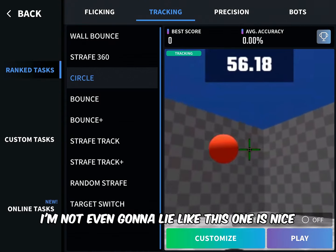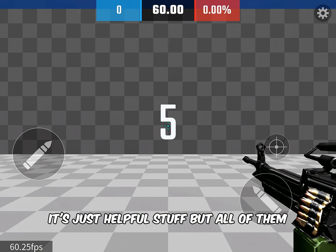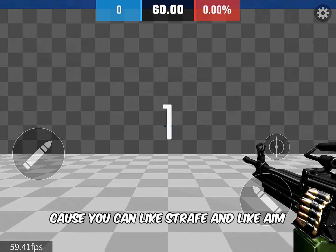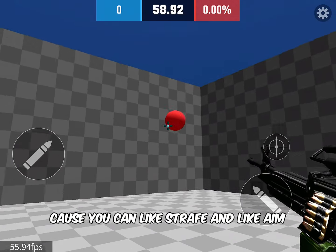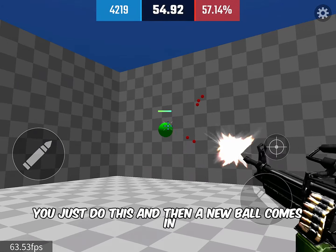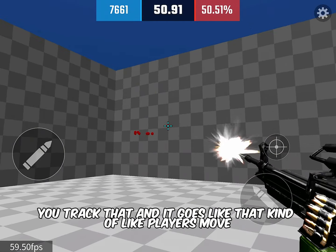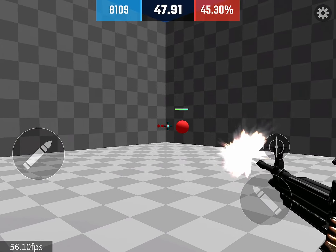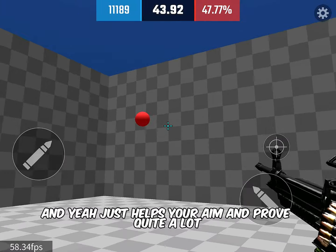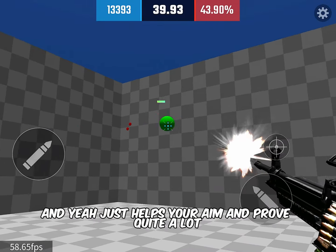Out of all the modes, I think the strafing one is the best for you — you can strafe and aim at the same time. A new ball comes in, you track it, and it moves kind of like how players move in Bedwars. It just helps your aim improve quite a lot.